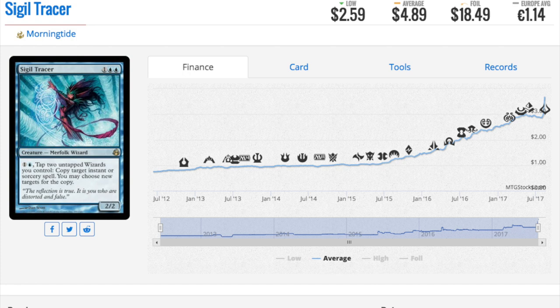It costs one double blue for a two-two-one in blue. Tap two untapped wizards you control: copy target instant or sorcery spell, you may choose new targets for the copy. Obviously if you can copy a copy and your copies are untapping your wizards, you can chain to the maximal amount needed to win the game. Wizards have got a lot stronger — some of them are four-fives now, which is a pretty big size. They've experimented with power and toughness as they've added other colors.